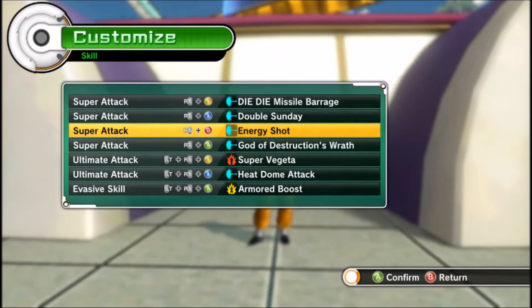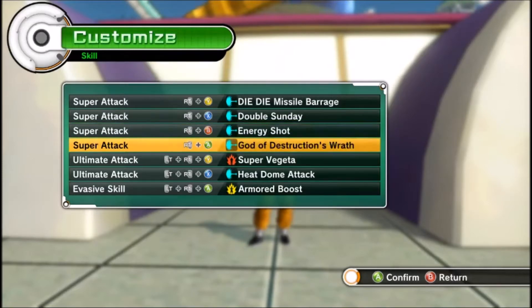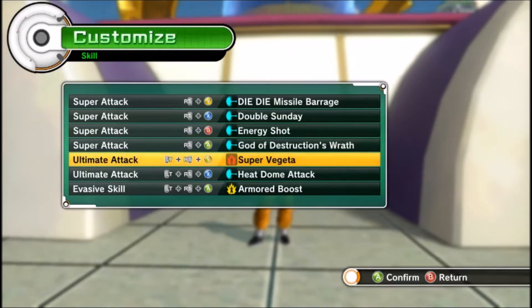Energy shot definitely hits a lot when I use it and people don't always expect it. I use God of Destruction's Wrath for more of an area effect — when I'm up close and people are trying to run around and trick me, it's good to hit them and stop that.